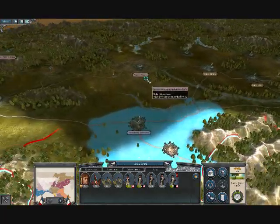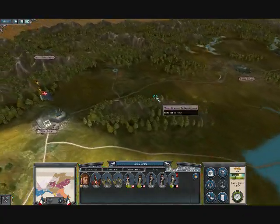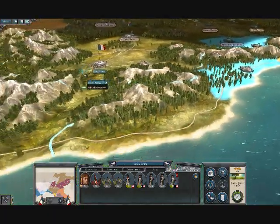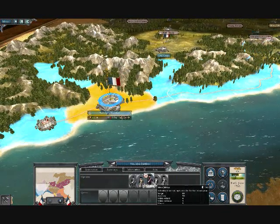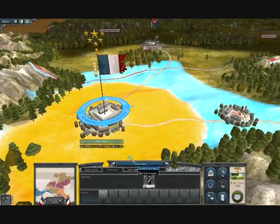Napoleon is still healing, so I can't really use him, which is unfortunate. So right now I basically just have to sit back and heal. Luckily I'm not at war with them right there, so I just have to worry about the northern cities right now. That'll be my next target, once I take this city.